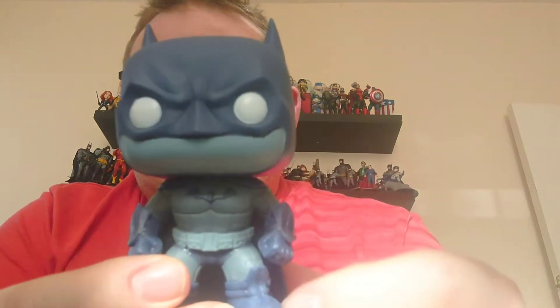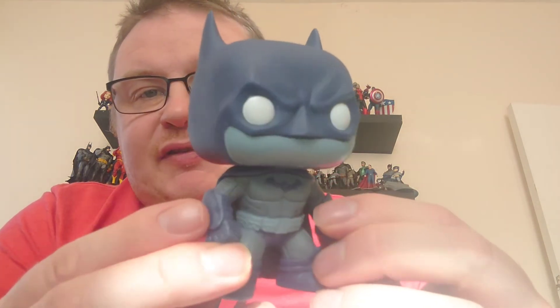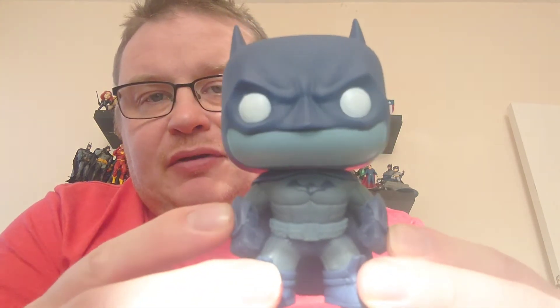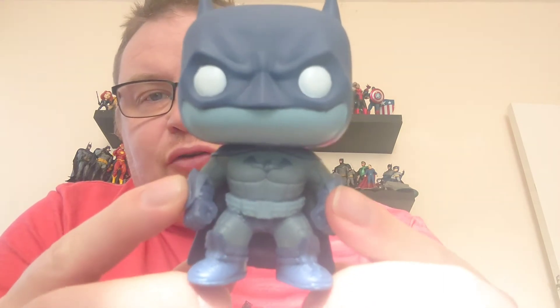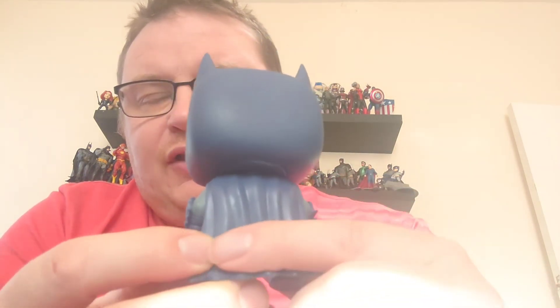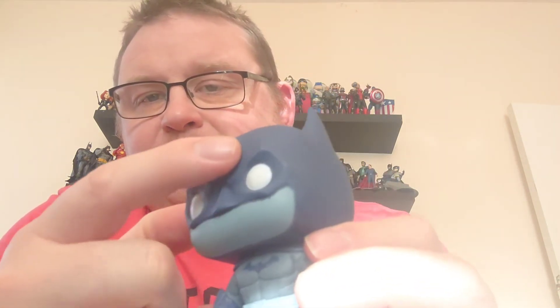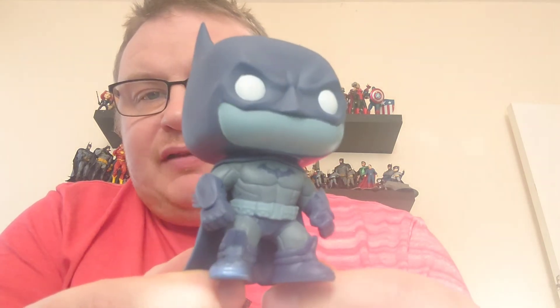Here's the latest Batman to add to my collection. I do really like this one — I've liked the Arkham Asylum Batman from the other version that came out as well, and I think the other character I've got is Arkham Origins, the one with the armor on. But this is really good with the dark blue color. I think it looks really impressive with a lot more detail on the cloak than you normally get, and you've got the furrowed brow on the cowl as well. A really nice Funko for the Arkham Asylum Batman.